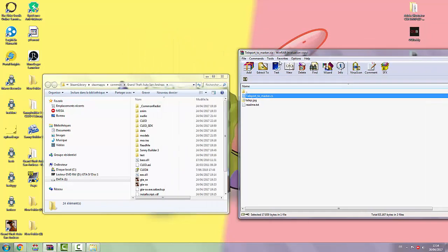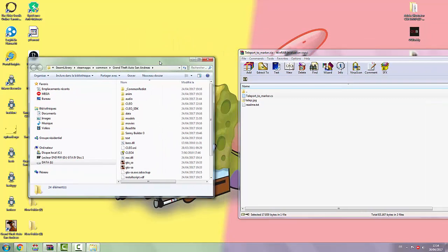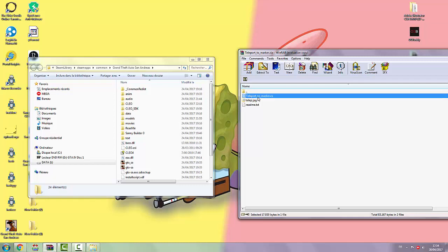Normally if you found it, it will be where your Clio is installed. So then you want to take this folder called teleport2marker.cs and put it into the Clio folder. So do that.